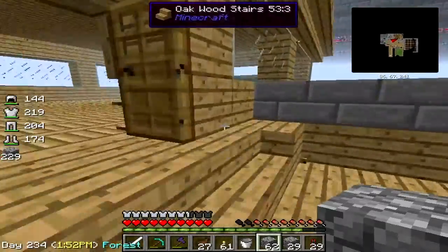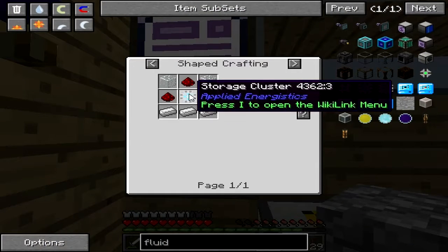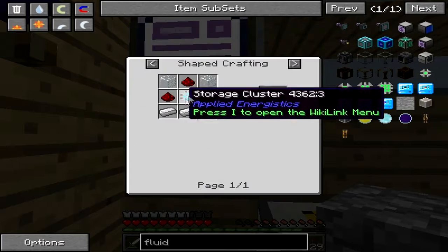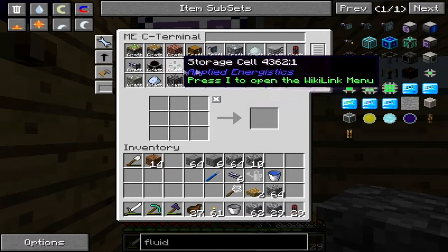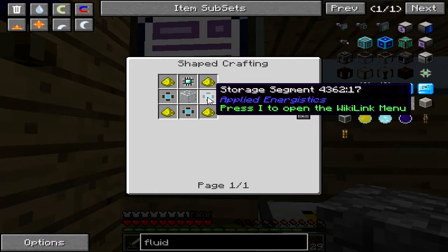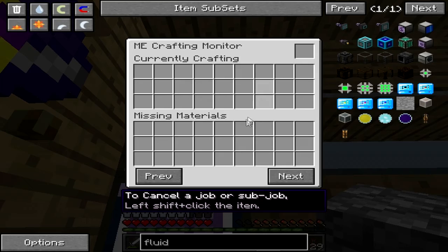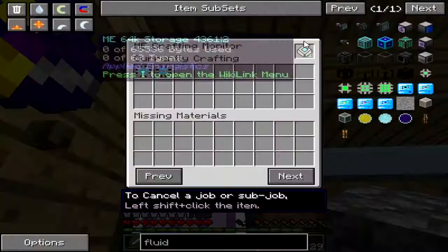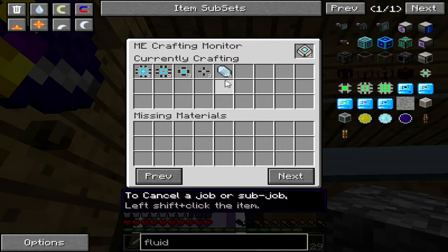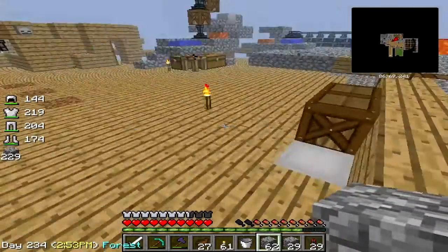Let's try and craft a 64k storage drive. I should have everything I need: storage cluster, storage block, storage segment, and then storage cell. It's going to be expensive. Now it's creating everything I need - three storage cells, three segments, three blocks, and one cluster.